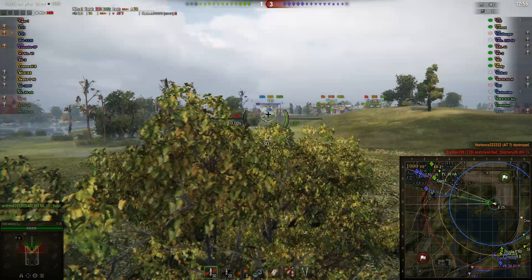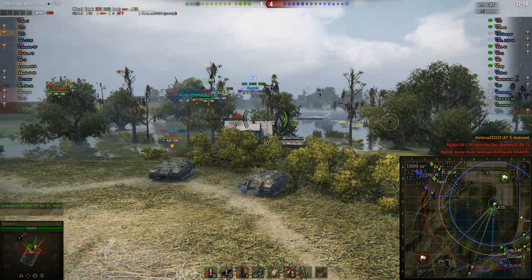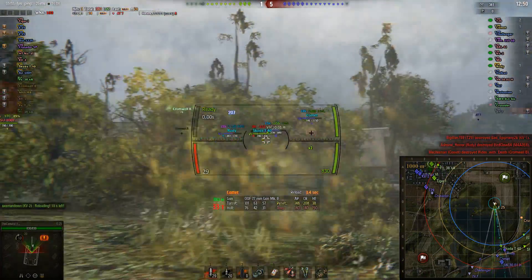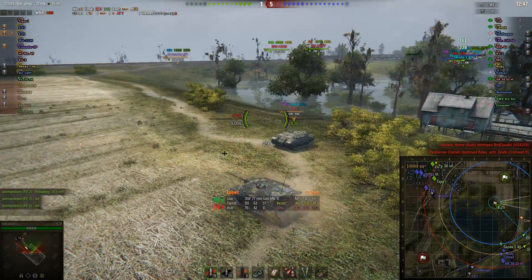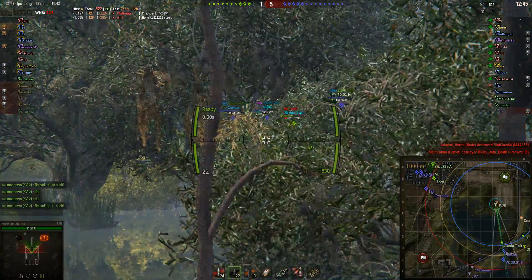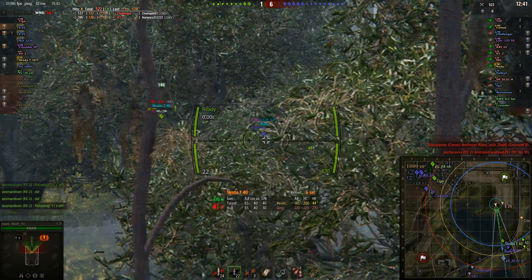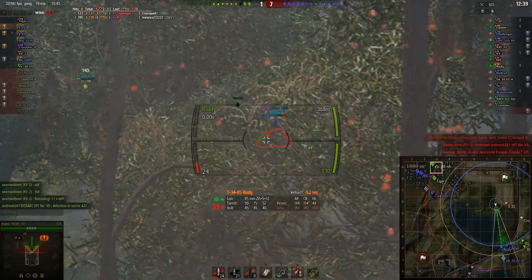However, things aren't looking pretty good — it's one to three, one to four now. A Comet pops up just the slightest bit of his turret, nothing. Canuck goes to see if he can help out Bottled Violence, as the push at the south is getting really, really bad — still at one to six. Engine spots the Rudy.